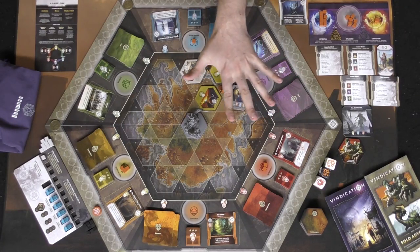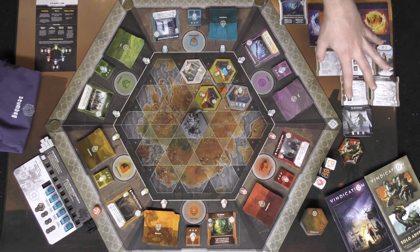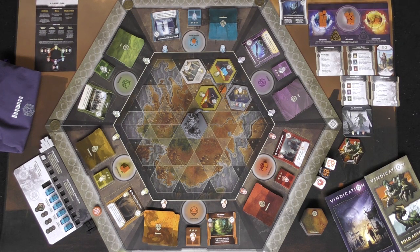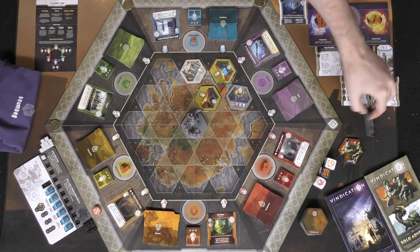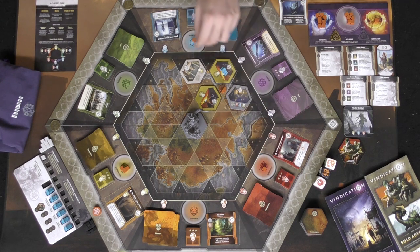You can always take influence from anywhere on the board and put it back onto your influence area - the only spot you can't take from is potential. If you ever remove all influence off your companions and put them back, the companion is removed from the game. You can also choose to vindicate yourself if you have 25 points and have moved all your potential into influence - you flip your character for victory points and a stronger ability. You can also gain proficiencies as bonus boon actions, and convert attributes by spending one in adjacent areas.